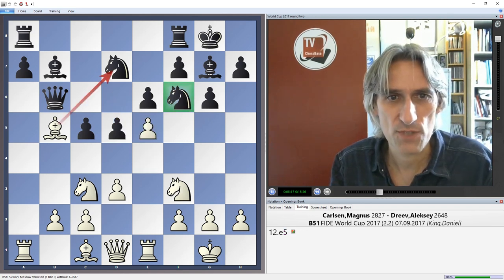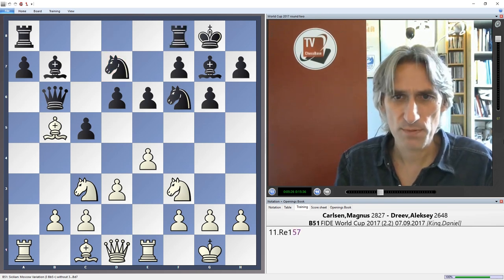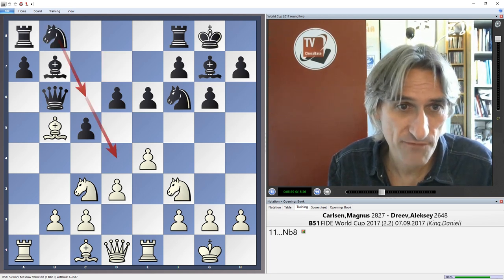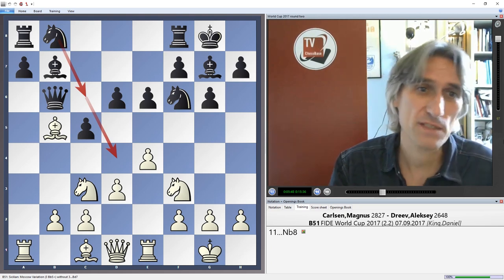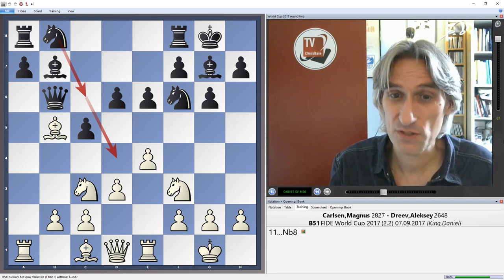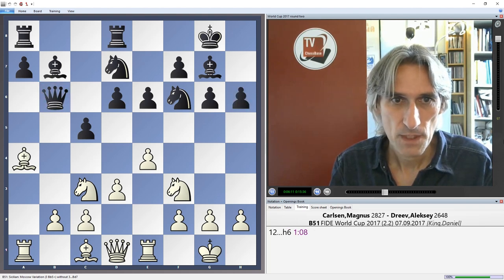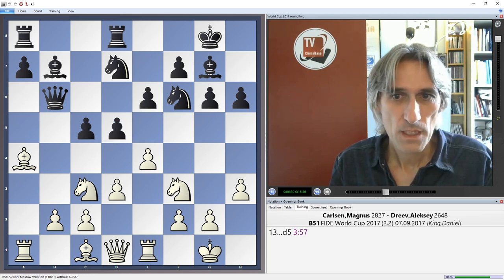Dreyev decided to go for the d5 break. At the moment black can't play d5 because of e5, then the knight moves and bishop takes knight — that's why Dreyev played rook d8 to protect the knight and then go for d5. A reasonable way to play, though the move I quite like here is knight b8 — that knight is poorly placed, but if switched to c6 and then d4, black should be fine. Instead after rook d8, bishop a4 from Carlsen gets the bishop away from the queen, then h6, a bit of waiting, and h3.